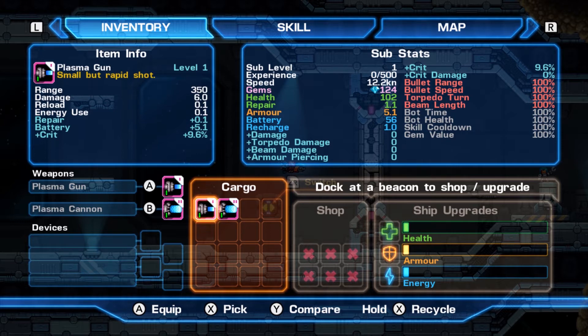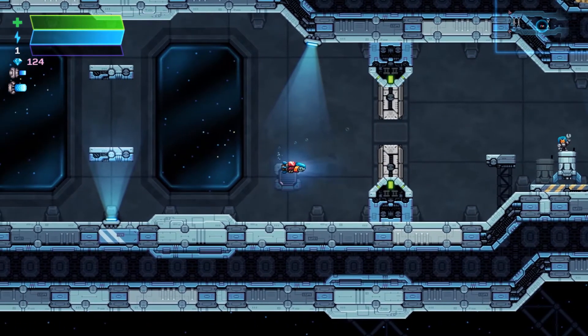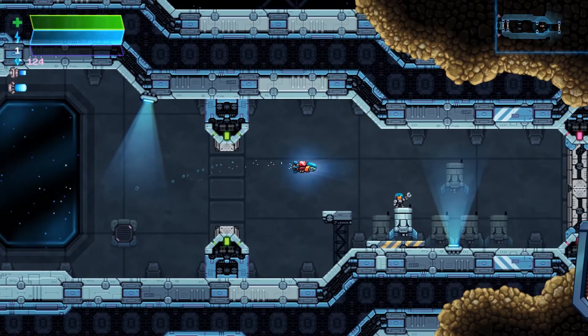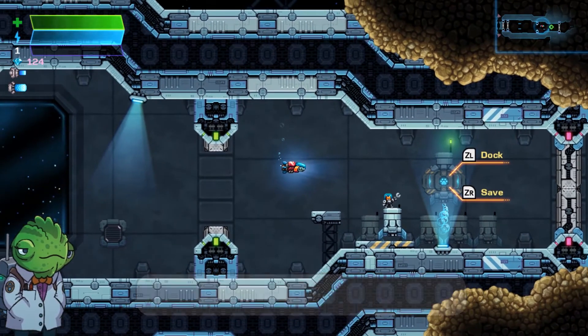Later on you'll get devices for the left side that give you special abilities like repairing your ship or an extra health boost. On the right side are your ship upgrades where you can increase health, armor, and energy. In the very first Aqua Kitty UDX they didn't have any of these special traits that you can upgrade on your vehicle.